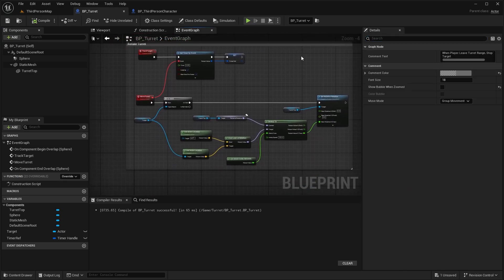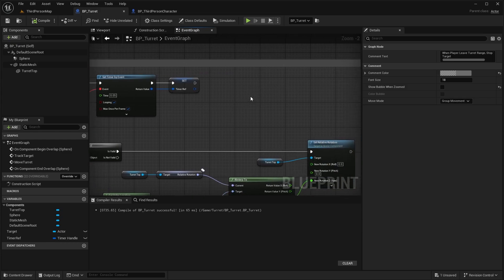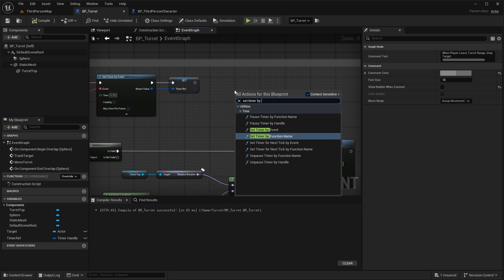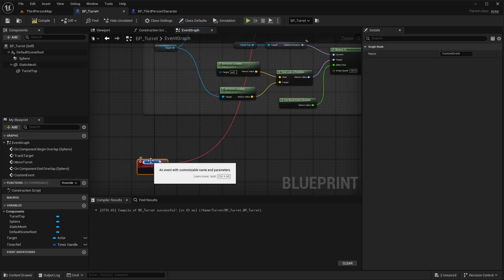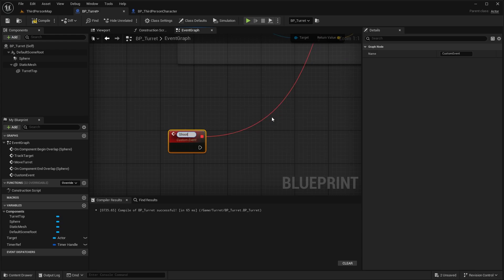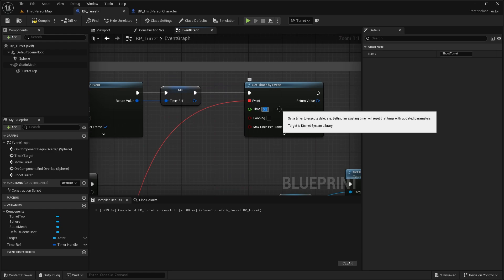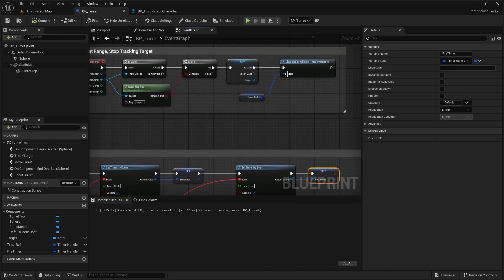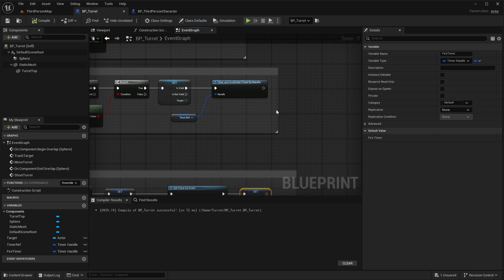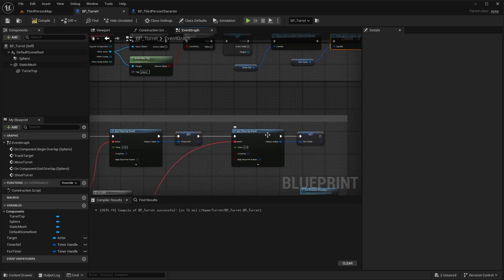In the turret blueprint, add a second Set Timer by Event node connected from the track target event. Bind it to a new custom event called 'shoot turret'. Set the time to 0.3 seconds, looping, max once per frame. Promote the return value to a variable called 'fire timer reference'. In the end overlap logic, also call Clear and Invalidate Timer by Handle on the fire timer so firing stops when the player leaves range.